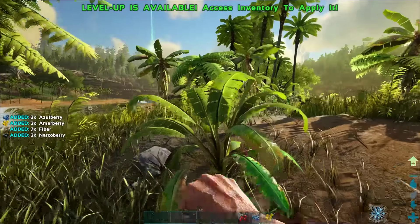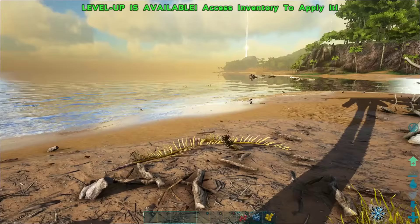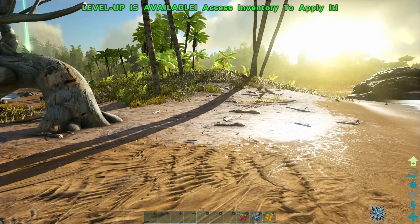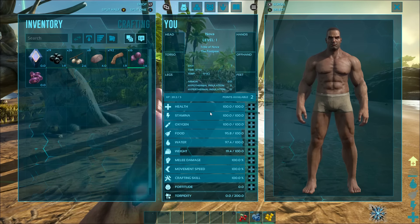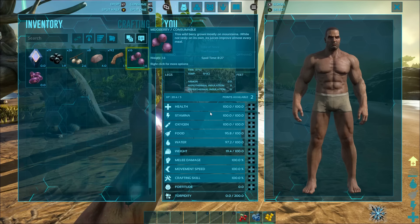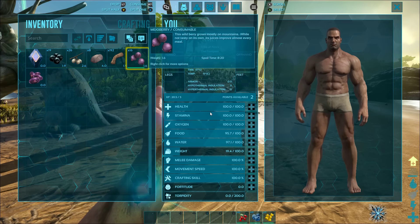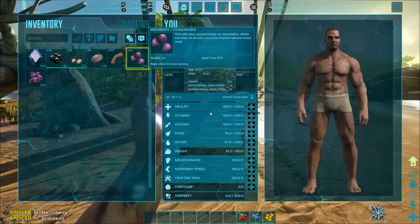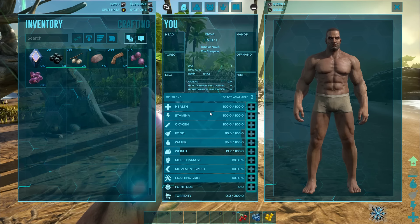Now we have all the stuff we need to keep us alive, and I'm going to take a look at my stats and level up. I always like to keep an eye out for dinos. Opening my menu again — I forgot to mention fiber, which is used to make all kinds of stuff. These medjo berries are edible too; they'll give you more health and more food gauge than usual berries, and they're really good for taming dinosaurs. I like to save these as emergency backup food.